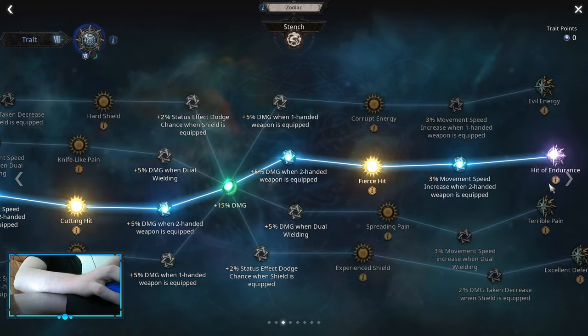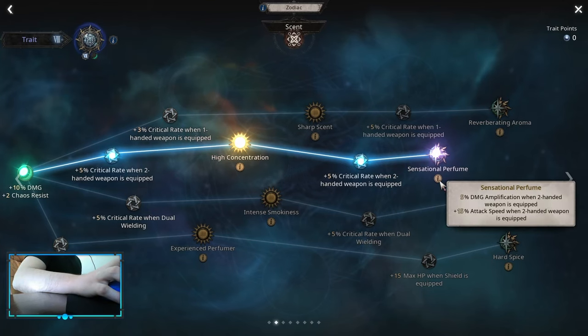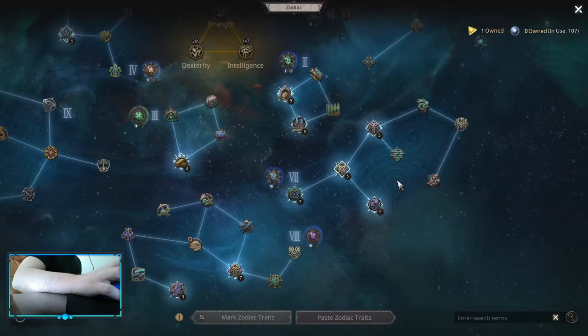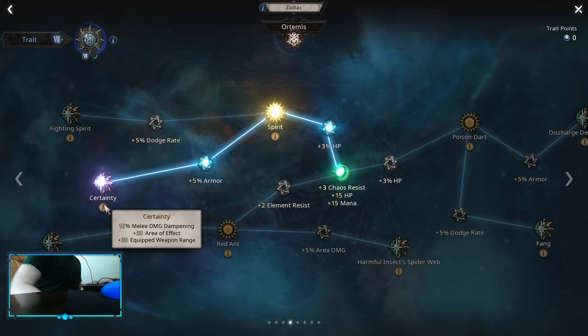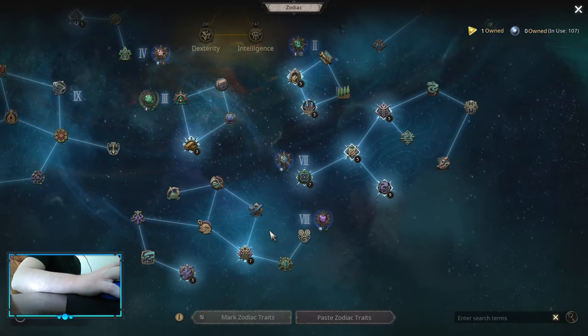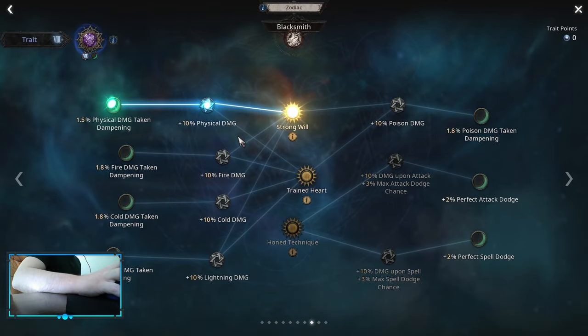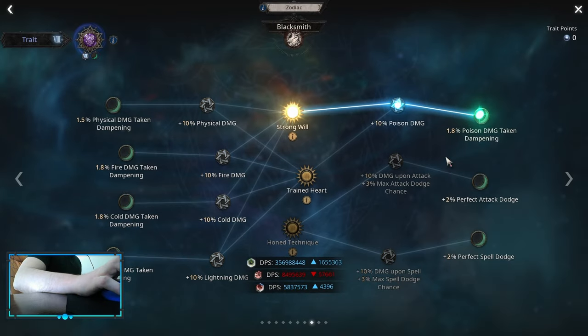Then Intense Hit for Damage Jump, Hit of Endurance for Damage Jump again, Sensational Perfume for Damage Jump again on Two-Hander Weapons. Then into Certainty for Area Effect — Melee Damage Dampening doesn't affect us because we are not a melee skill, so it's basically free Area Effect. If you are doing Hardcore, I would suggest to pick up Strong Will. Actually, I absolutely forgot about this node.